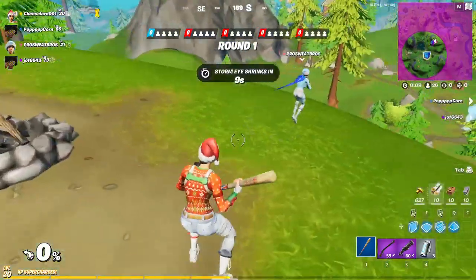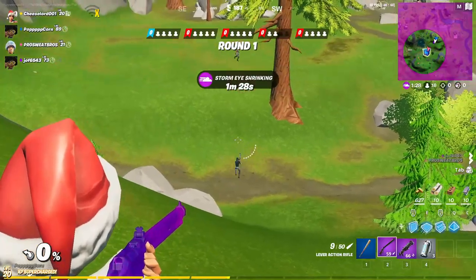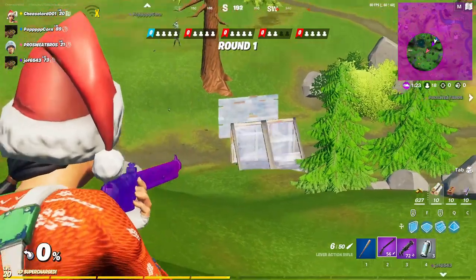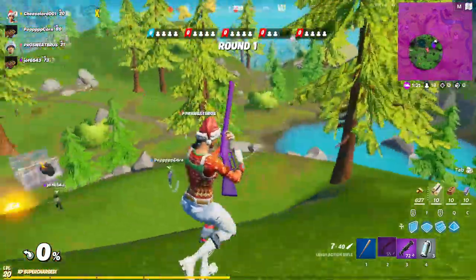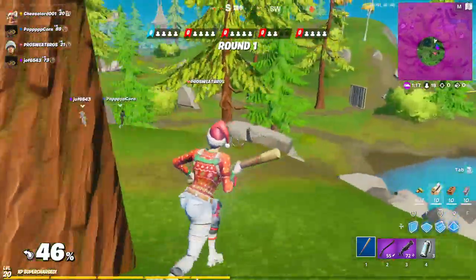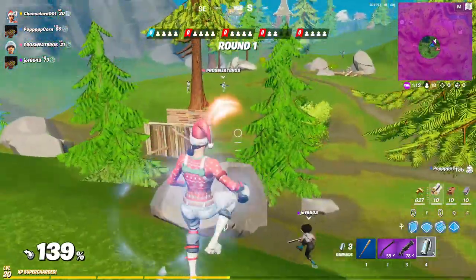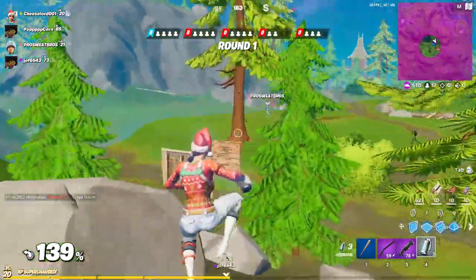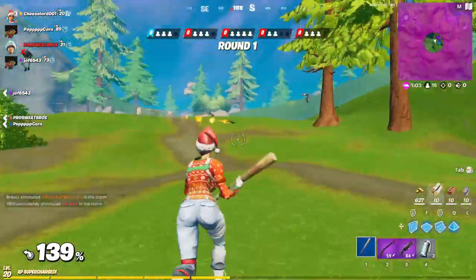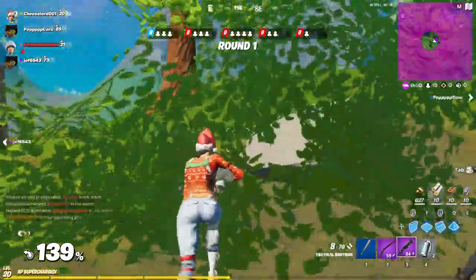I'm dealing with a little bit of lag. Supply drops are really good — they give you a weapon that helps you out a lot. You can't kill people; instead of doing damage, you hit them and gain points. As you can see, I just gained 46 percent. You gain points and the more points — it's basically like Super Smash Bros, it's a Super Smash Bros game mode, literally every other YouTuber called it that.